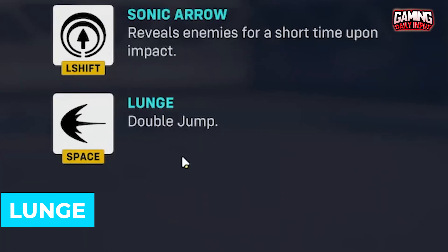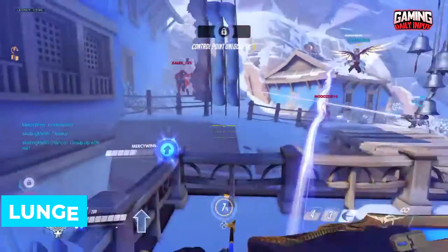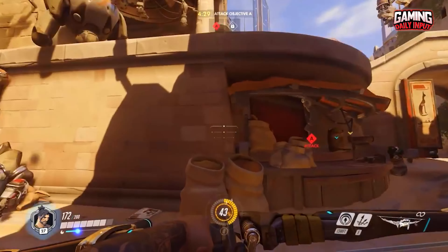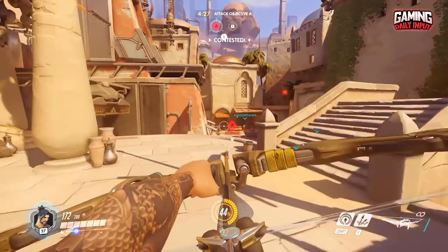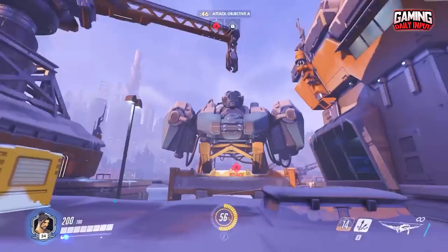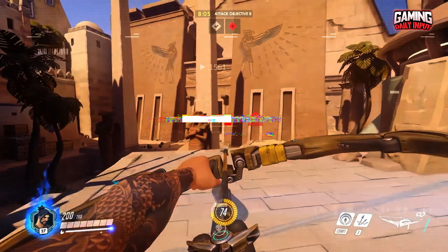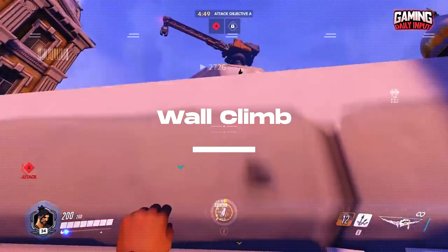Lunge is the final ability, a double jump that propels you forward or upward if you're near a wall. It's activated by pressing jump again while in the air. It's great for assisting with traversal across the map and allows you to get up to higher places for sniping from afar, paired perfectly with Hanzo's other passive called Wall Climb.